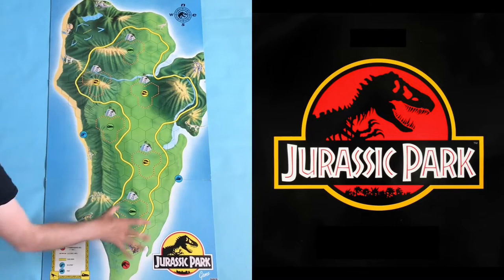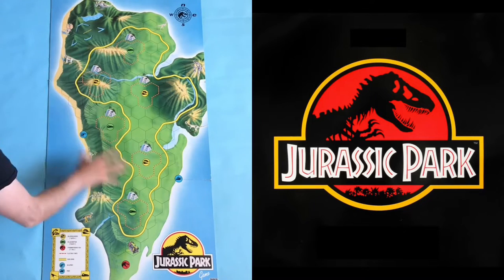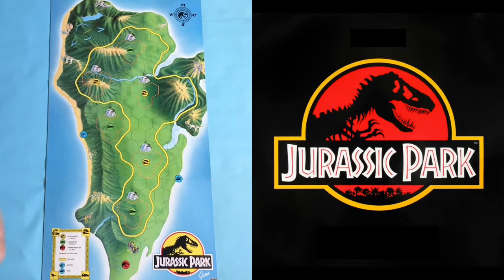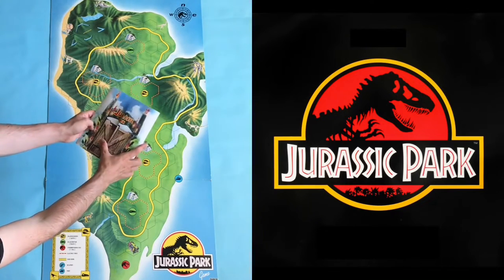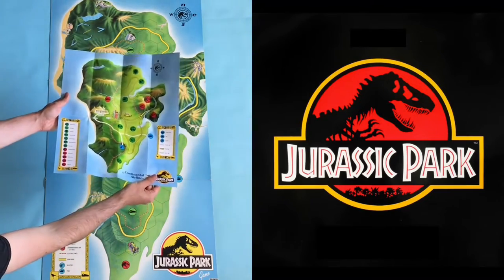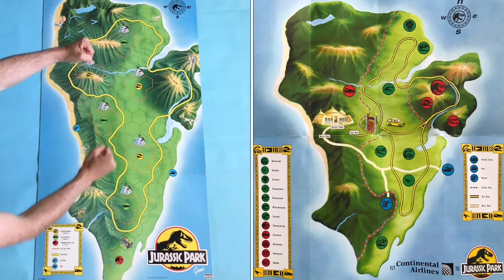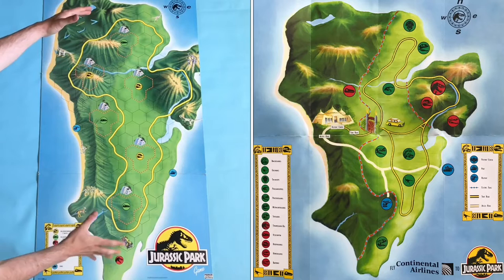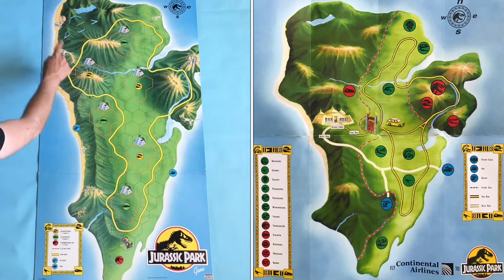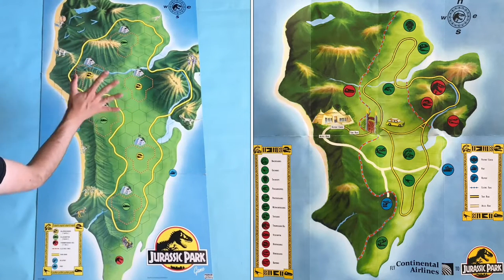The board shows Isla Nublar, the actual island where Jurassic Park is based, and as far as topography goes it's pretty spot on to what we actually see in the movie. If we compare it to the map seen on the prop leaflet featured in the movie then it's basically the same — the island shape is exactly as it should be, though obviously it's been stretched out to fit the longer board. The topography is also exactly the same: the mountain ridges, the rivers and the lakes are all where they feature on the actual movie map.